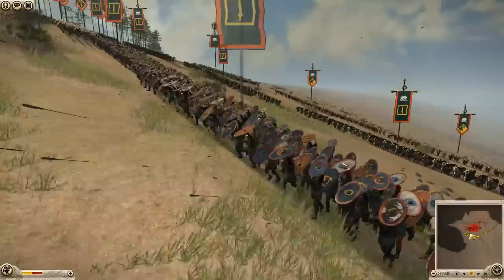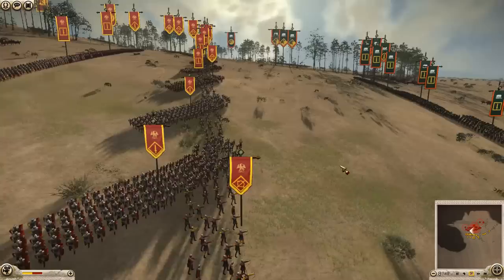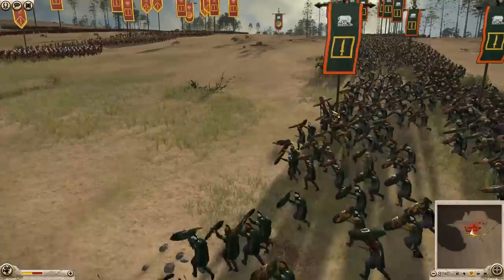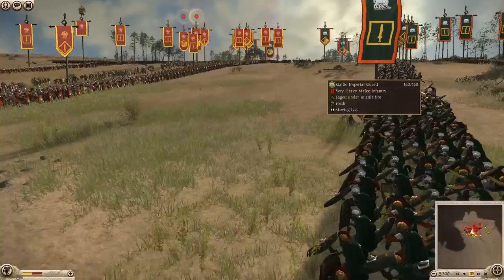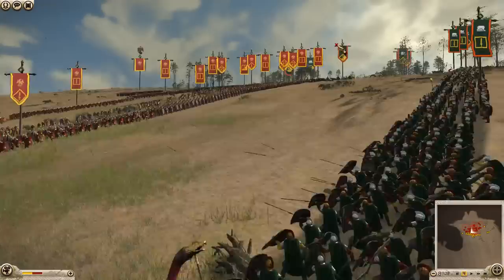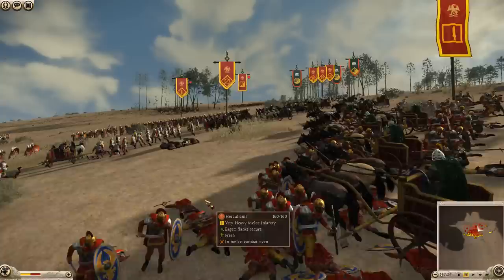My archers are now in range, getting a couple volleys in. He is charging — look at that, taking a couple hits, and he actually falls back a little bit. That gives me some time. I'm pushing forward my infantry just to protect my archers. Now his swordsmen are moving forward along with his Imperial Guard. Fire men, fire — still firing at the back ranks. We've got the pila being thrown into the battle and a cavalry charge going through my infantry. It's beautiful — I mean it's my men dying, but it's pretty cool.